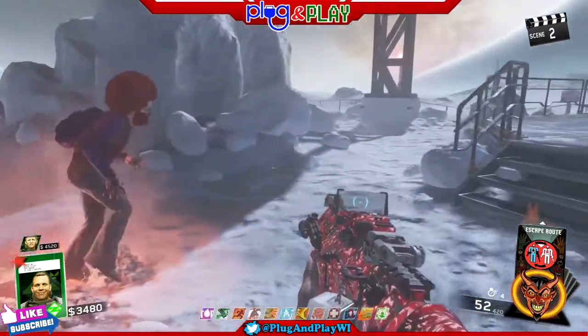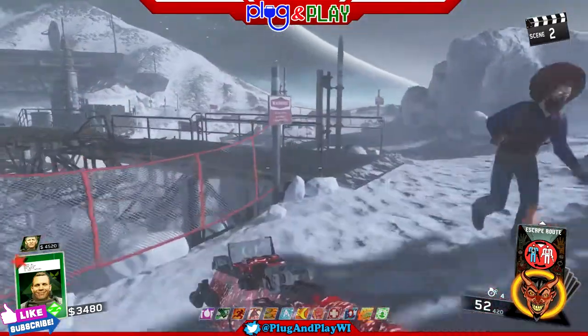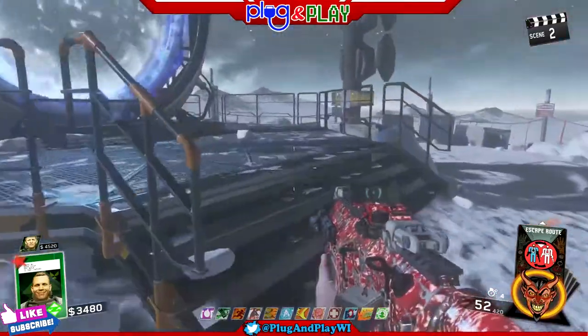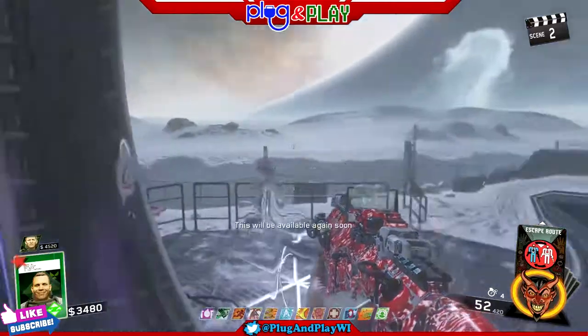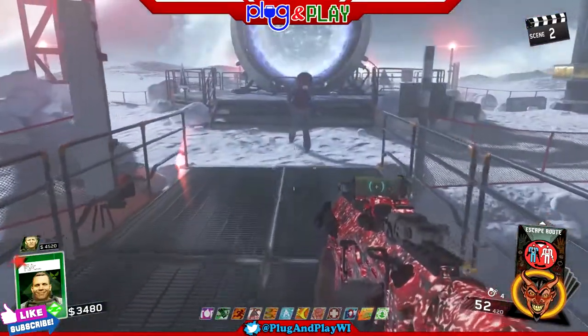In order to do this glitch you're gonna need to find the three platforms to build the bridge to the teleporter. There's plenty of videos on YouTube on how to do that, so go ahead and check them out. Build the bridge, come over here to the teleporter, and once it's activated you're just gonna go inside.